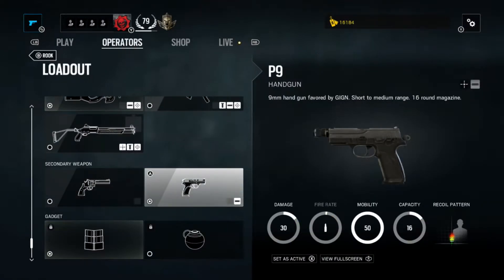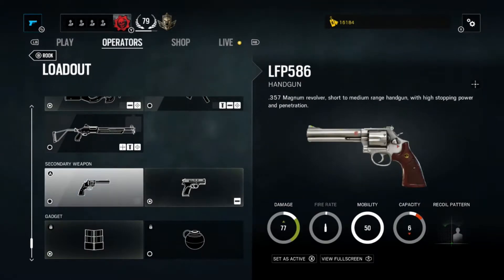When it comes down to the pistols, you have two options. I prefer using the P9 with a muzzle brake, as it does a fair amount of damage and has a lot of bullets in the mag to swap to in case I need to reload my primary weapon. It's also useful for taking out drones in the preparation phase. The magnum hits a lot harder, but has much more kick to it, and the only attachment you can give the magnum is a laser sight.